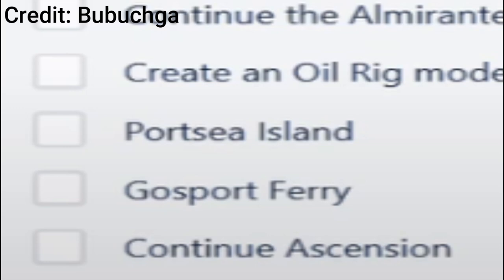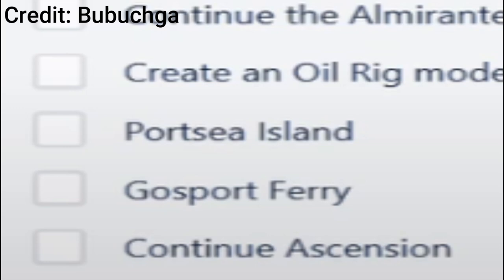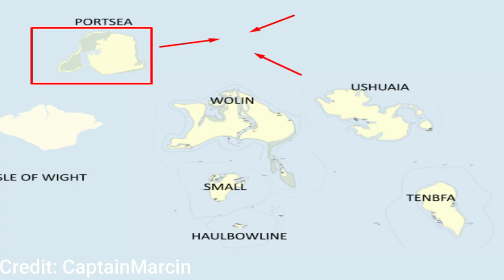Portsea Island was an island that was planned but was never added. On screen, you are able to see a Trello page where Portsea Island is listed as something coming in the next update, as well as an old map concept that Portsea Island is featured on.